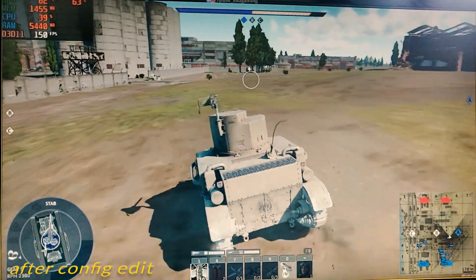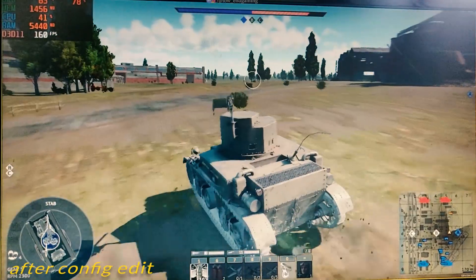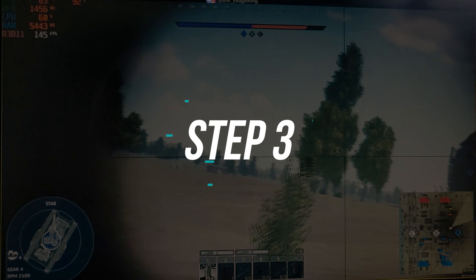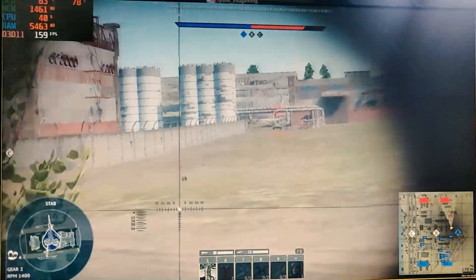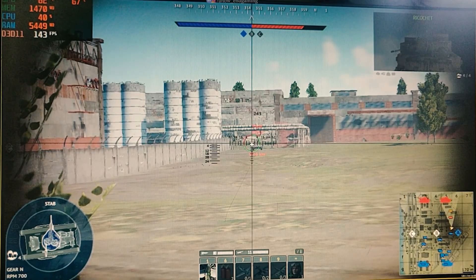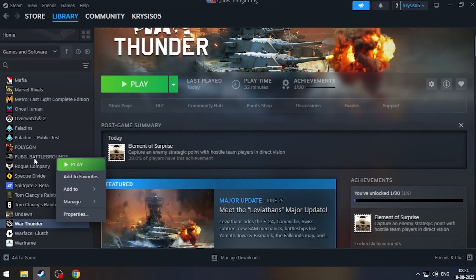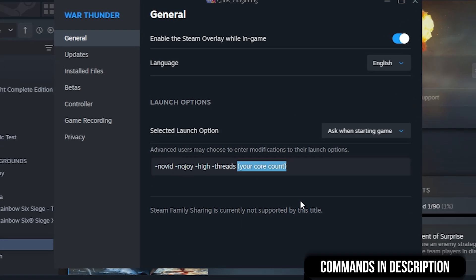There are some small simple steps to get even more fps and performance. For the final step, we will add some Steam launch commands so that the game runs on the highest priority. Go to Steam, open your Library, right-click on the game icon, click on Properties, and paste the commands provided in the description below.